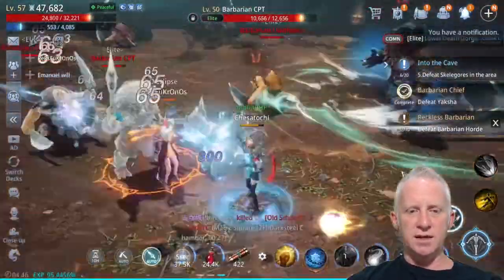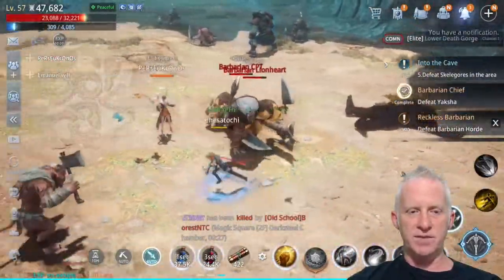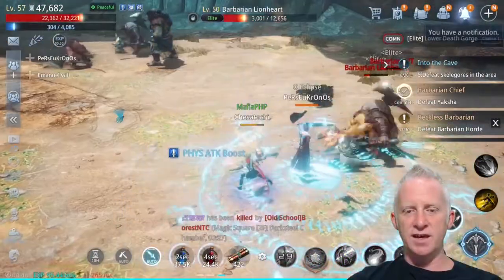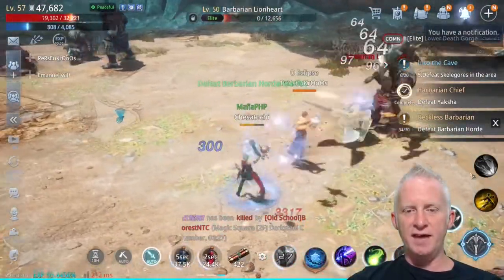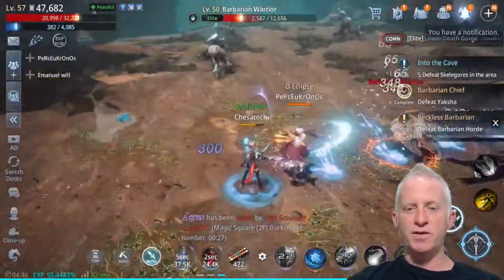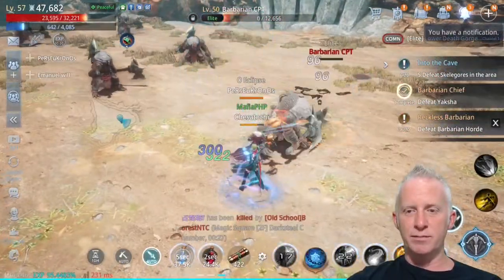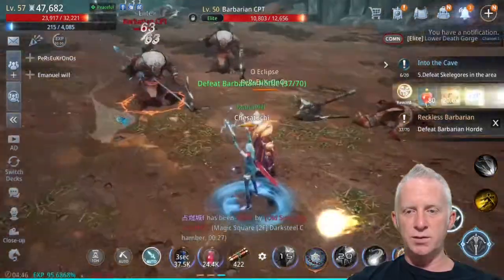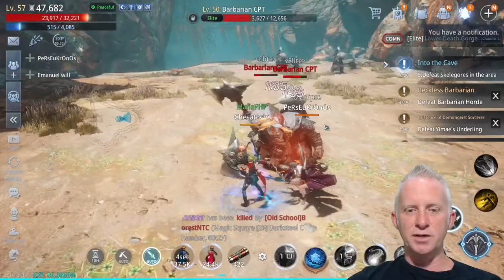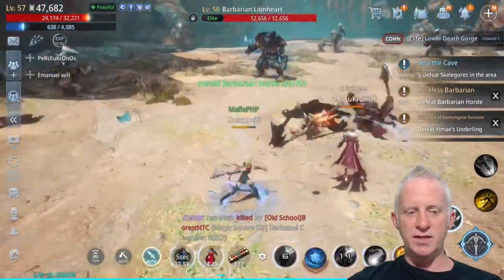Too many enemies here so I just need to move around. We're at 33 to 70 — almost half the mission done. This is the way to do missions very fast. We defeated Yaska Barbarian Chief. Now we're working on 70. I had another mission listed — we got some XP at least. We're at 40 to 70.